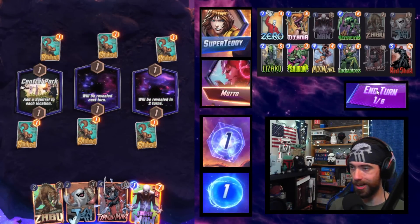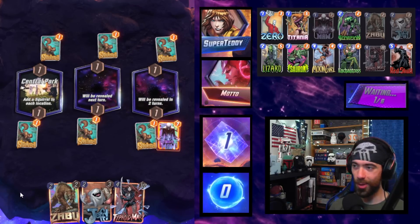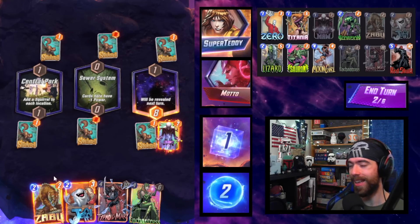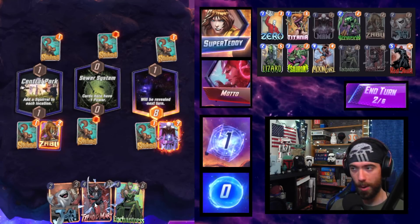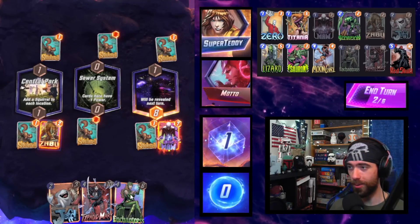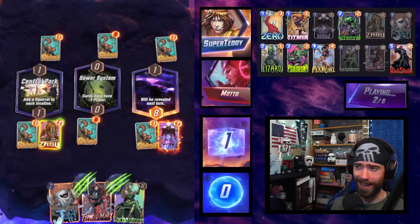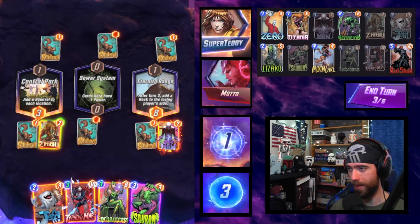Diving into gameplay — the list is up above. We discovered this deck when the Sandbar was the hot location; Sauron seemed like a unique way to get access to the bar, and we went on such a winning streak I had to bring it back for a full guide. We go Zabu here — haven't found our Zero or Sauron, but we have the Enchantress. Zabu gives us the discount, and here's Typhoid Mary comboing with Enchantress on the final turn — that's a 16-point swing. Jeff slots in behind Ebony Maw, giving direct play access.